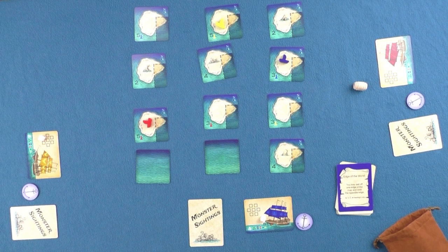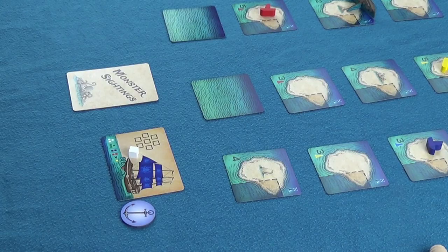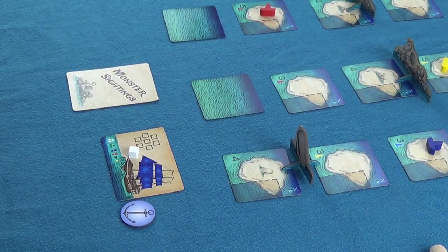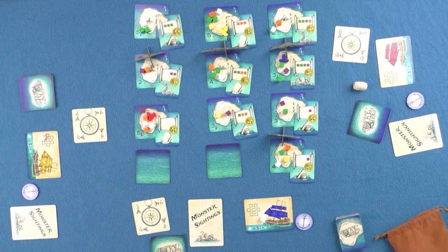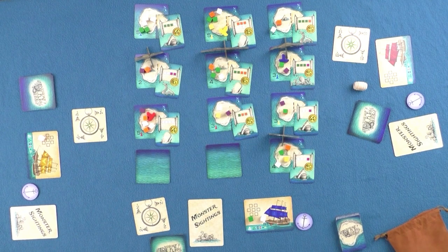The monster standees are just as easy, so let's take a look at how to include those. Just like with the event cards, set the game up the same way you would a basic game. Next, set up the monster standees above the islands which show their corresponding image. During the game, whichever player plays the navigation card that follows the leading suit yet is the lowest number will get to activate the monster which matches the leading suit. Each monster has a special ability that is activated before players set sail. The monster is also moved one space to an adjacent island, and the player activating the monster may decide whether they wish to move the monster and then activate its effect, or vice versa.